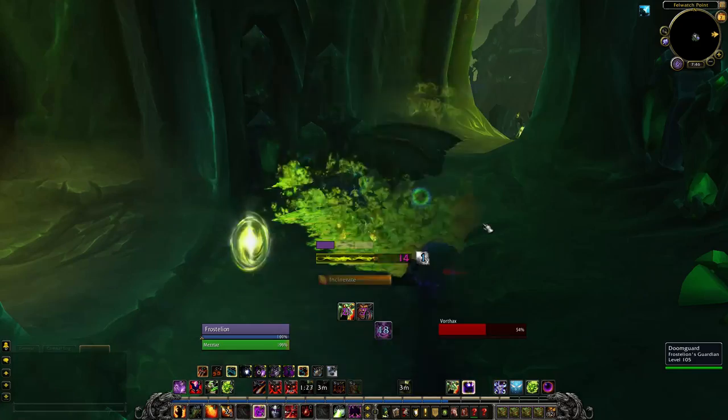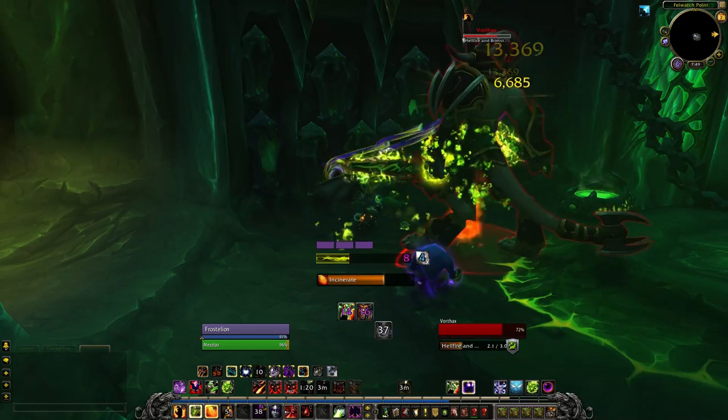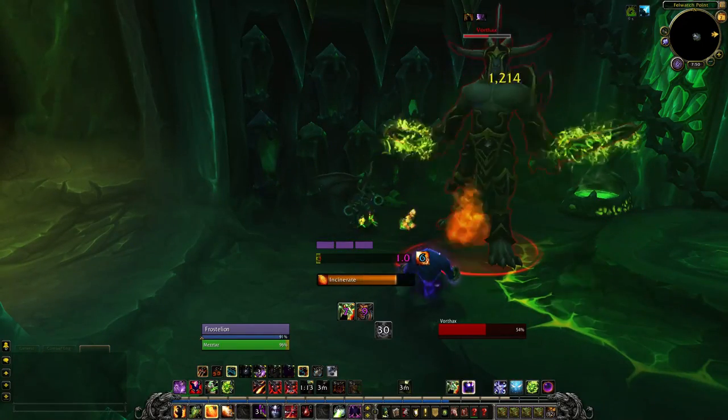Let's get started. Resources have been normalised across Warlock specs, and all are using soul shards and mana. Embers have been removed. Shards are simply combo points that stack to five, and the global cooldown has been set to one and a half seconds, reduced by haste.